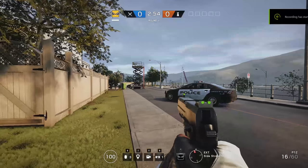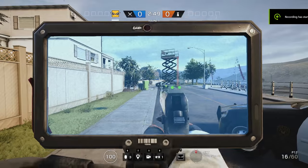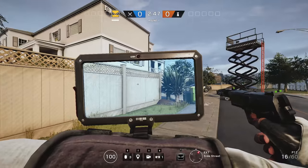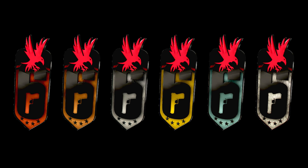With IQ, you know how she has a gadget where she can see enemies' electronics through walls — well, now when an enemy is holding up their phone in front of their face looking at their cameras, IQ can see that. A yellow ping marker shows up that you can see yourself as an attacker when the enemy spots you with a camera. You can see where they have their marker for where the camera spotted you.